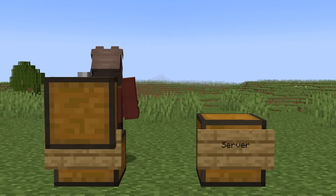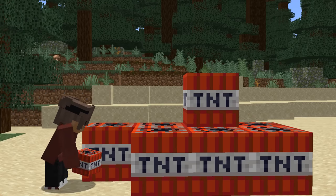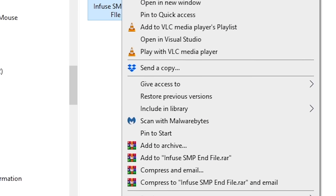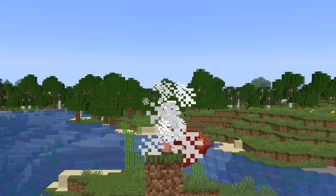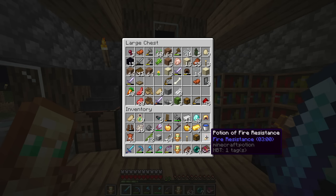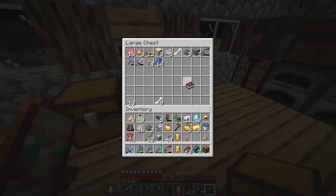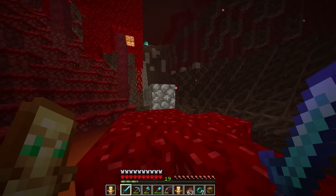So now the only problem is getting the items on the server. To do this, we're going to trick one of the admins into swapping out the end file with my end file that has a chest with all of my illegal items. The first step is to get to the end, so we have to put all of this stuff inside a chest and bring it there.